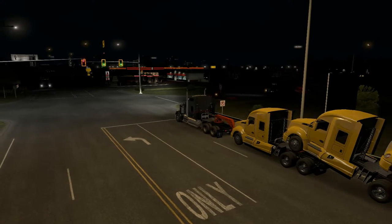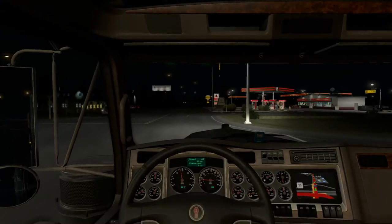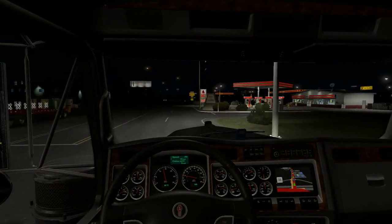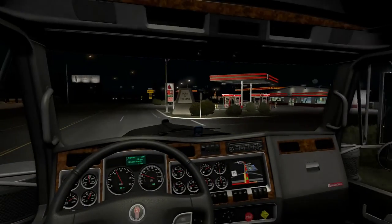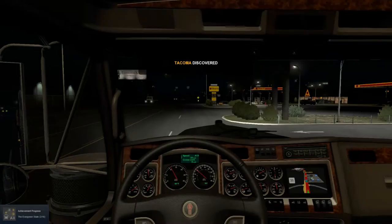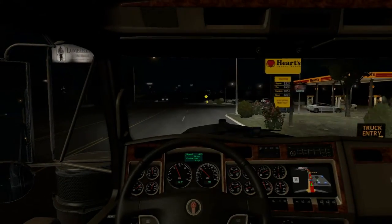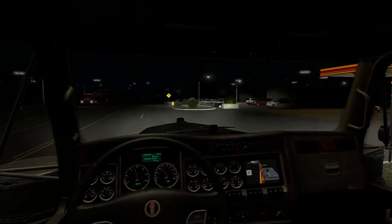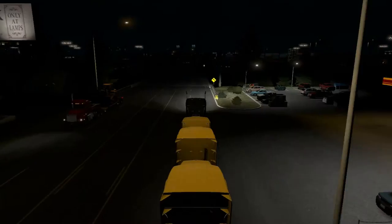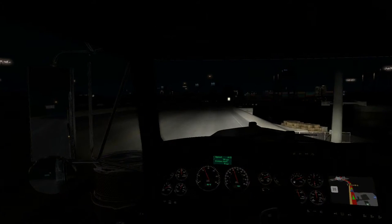Okay, here we go. So we'll get plenty of daytime driving experience. Evergreen State, 2 out of 16. Alright. I guess we just did that. Oh wow, that's a Hearts gas station — that's pretty cool that they love to include Hearts.